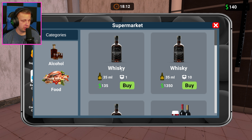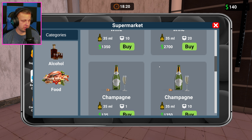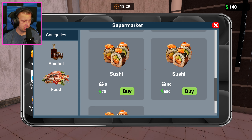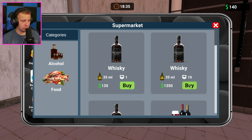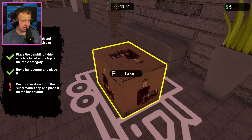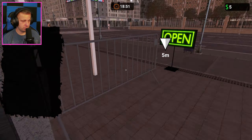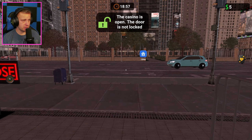Got some supermarket sim in here. Got some whiskeys which are expensive, some wines. We could do some champagne. We got some food — oh look, some sushis, shrimp and sushis. Let's get some whiskey though. We got five bucks to our name, so that is great. Place it at the bar — there we go. Open the casino. Let me rotate that around. The casino is open, the door is not locked. That's the way it should be.